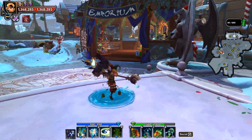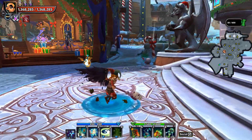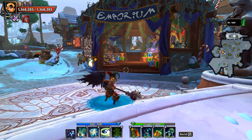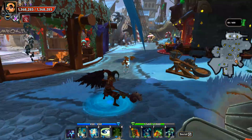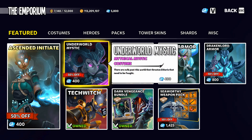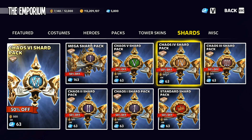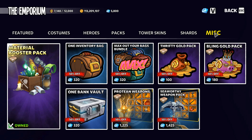With the holiday update also comes the largest sale in DD2's history. Never has everything been on sale at the same time. You've got a very unique opportunity right now. If you do or ever have wanted to spend any money on DD2, you can do some double dipping. Everything in-game is on sale — costumes, defender packs, shards. The gem cost of everything in the game is reduced by 50%. I'm sure there are a few items that aren't included, but everything I've looked at is.